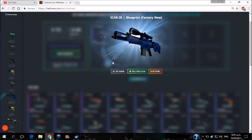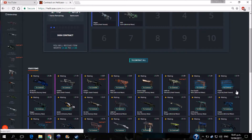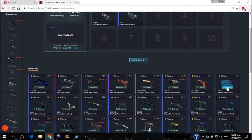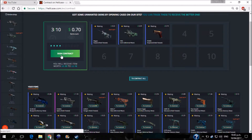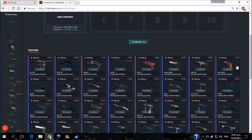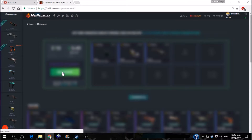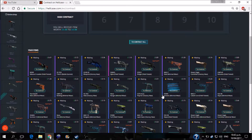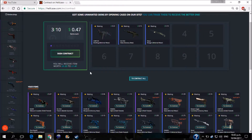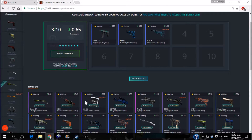Alrighty, what are we having next? SCAR-20 Blueprint, factory new. Oh that Delusion — we might just actually keep it, definitely wanting to keep that Five-SeveN. Ladies and gentlemen, had a wee bit of a cough going on — just had to quickly end so it wouldn't bother us. We've got a StatTrak Tree Up which I believe we already have one of in our inventory, so that's another trade-up. Alrighty, next contract — we've got 60 skins here to play with, Nebula Crusader, keeping out three so far.